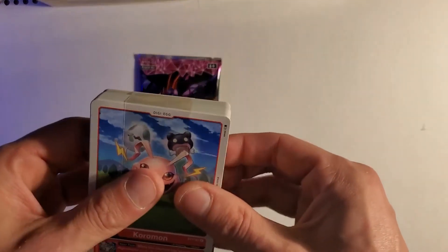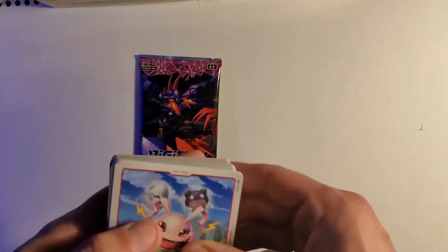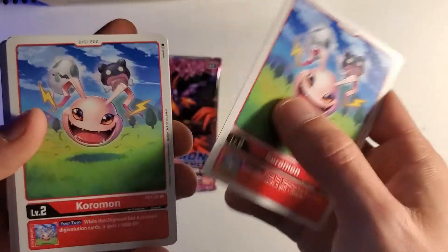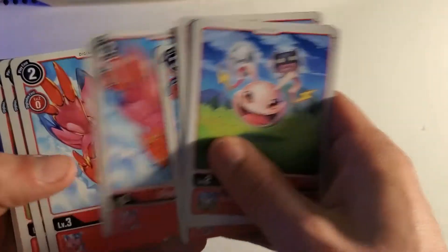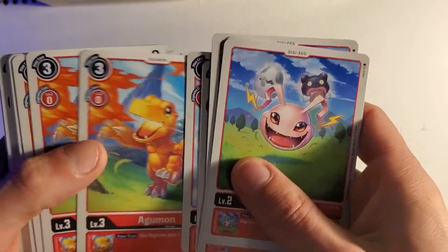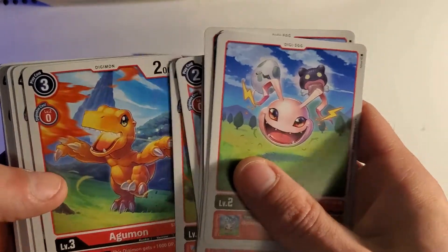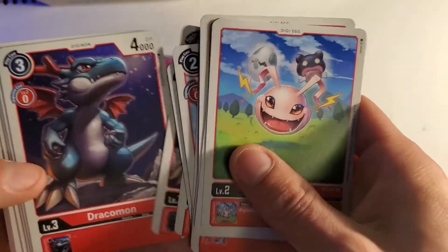Red deck, here we go. We've got Koromon — four of those. Agumon — four of those as well. It's a nice little picture, different artwork to what we've seen in the boosters. I think we've pulled about five different Agumon arts now or something like that.